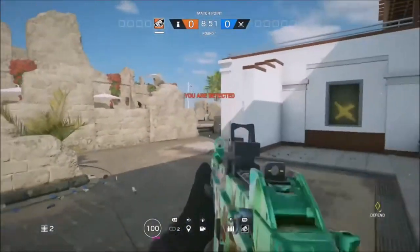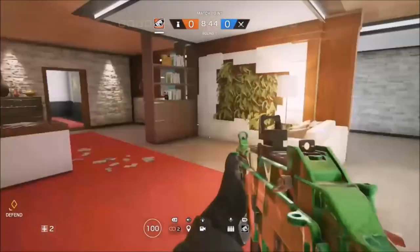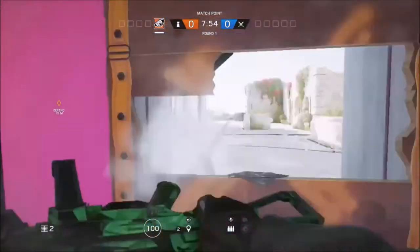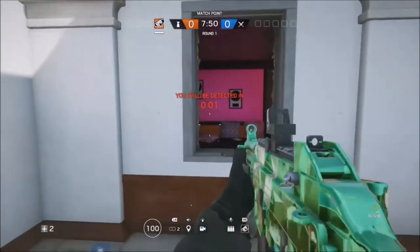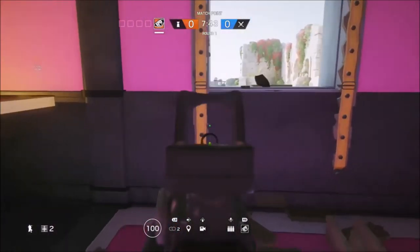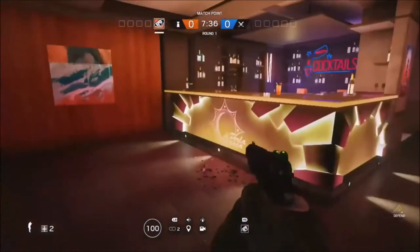With the vault option ready, you can quickly get out and start spraying to get those aces. You don't have to keep hitting your gun on the window mid-round because the enemies will see the wood flying and know you're coming out. By preparing it beforehand, you can exit secretly without alerting them.